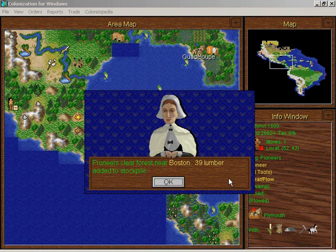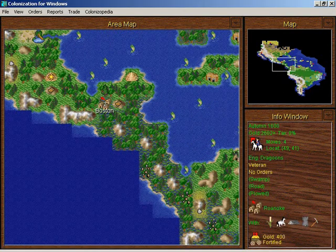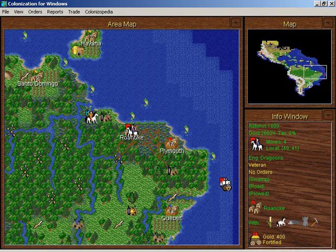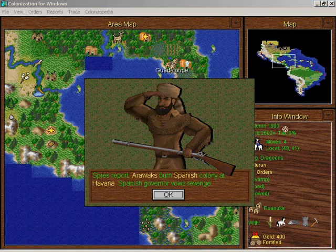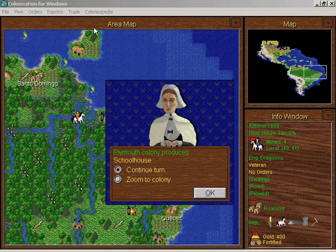The forest in Boston is finally cleared! Tools are required in Boston — I should have taken this galleon over there, oh well. The Arawaks have burned Havana. Havana was the town right here on Trinidad — this island right here.